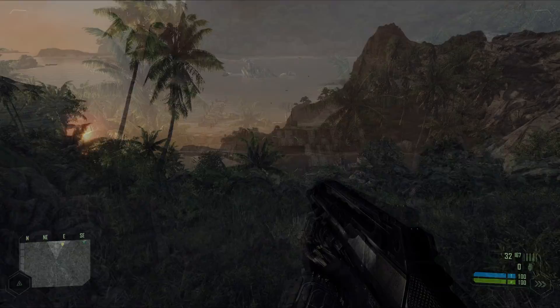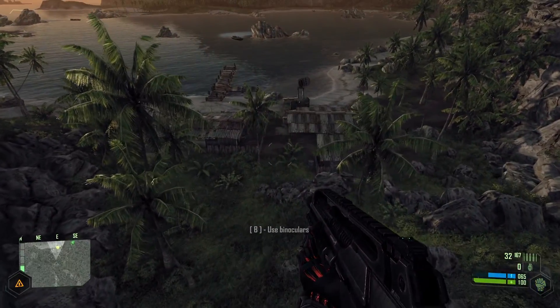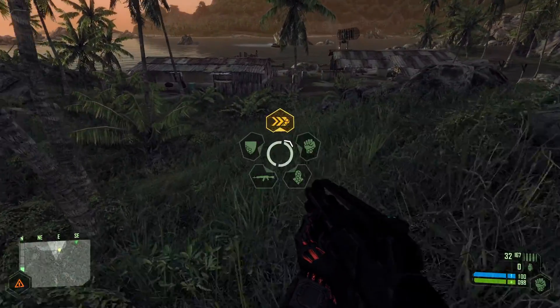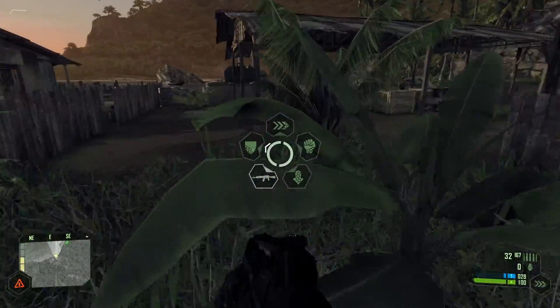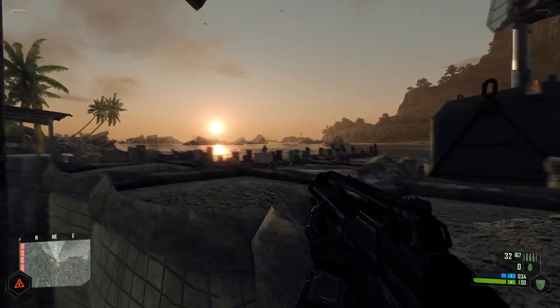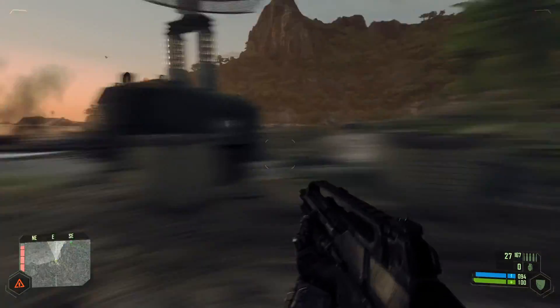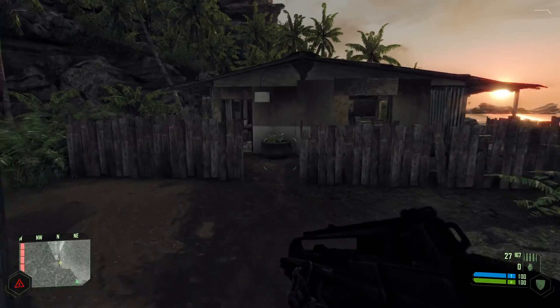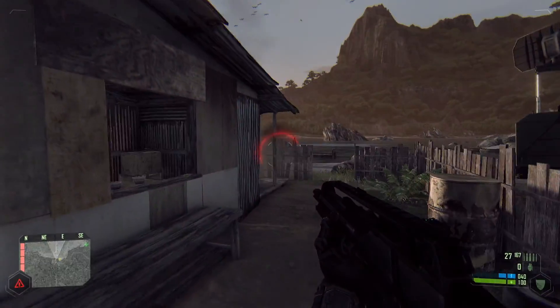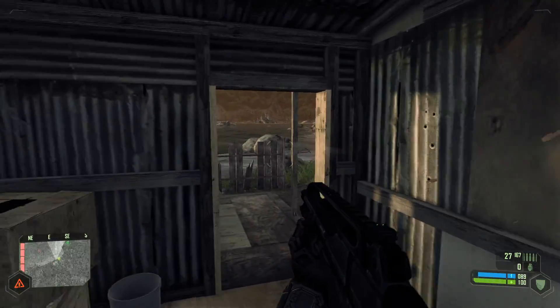Crysis is an FPS released 15 years ago on this day, set on the fictional tropical Ling Shan Islands. You are Nomad, a US Delta IV soldier in one of the marvelous nano suits which basically give you superpowers. You'll follow a distress call from a team of archeologists, fight North Korean forces that occupy these islands and discover something far more sinister. The gameplay was open for interpretation as you can choose your way to dispatch the enemies using the suit's special abilities.